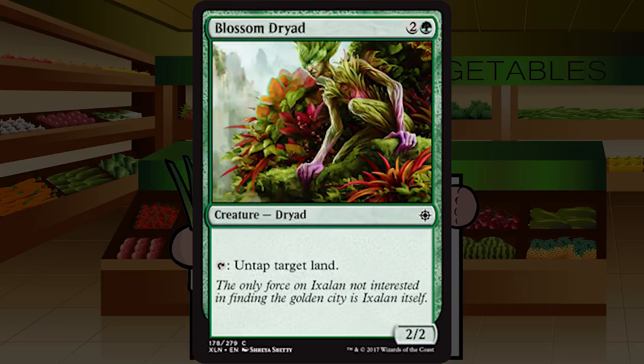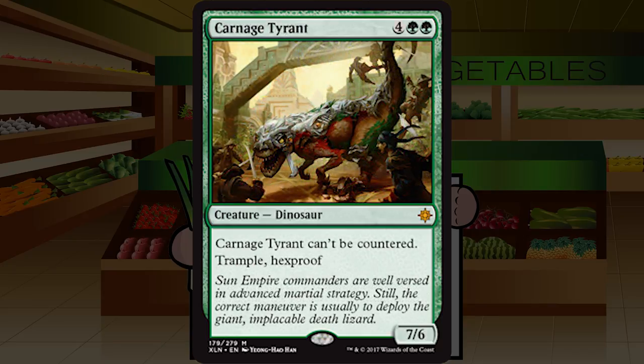Up next is Blossom Dryad — two and a green for a creature dryad at common, a two two that taps to untap a target land. Three mana is a little much for a mana dork, but in a slower format it still works fine. Being a two two versus the more traditional two one for two, like Golden Hind, doesn't change things enough. I'll still pick these pretty highly because I love ramp and there are amazing targets in this set, but it falls from first pick in a weak pack. Solid C+.